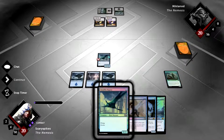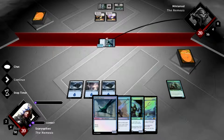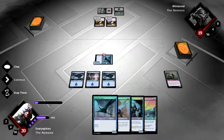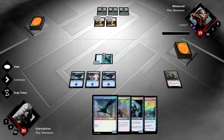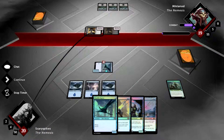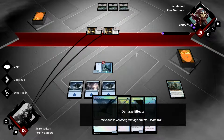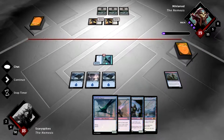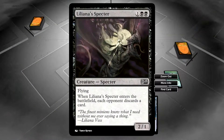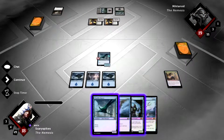We have another creature but don't want to play it until we can follow up with something. We go to combat and attack with our 1/2 — he can't double block since most of his creatures don't have flying. He swings back and we go to 18, but we have mana open for Nullify. He plays something in his second main phase that would draw him a card or make me discard, so we counter it. We keep another counterspell in hand.